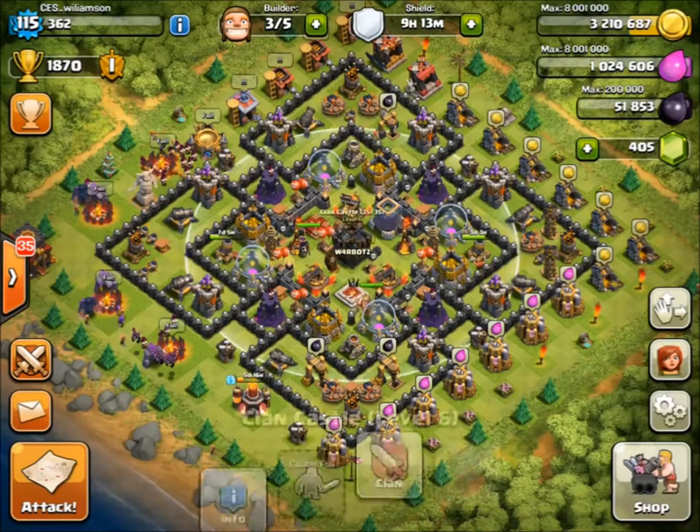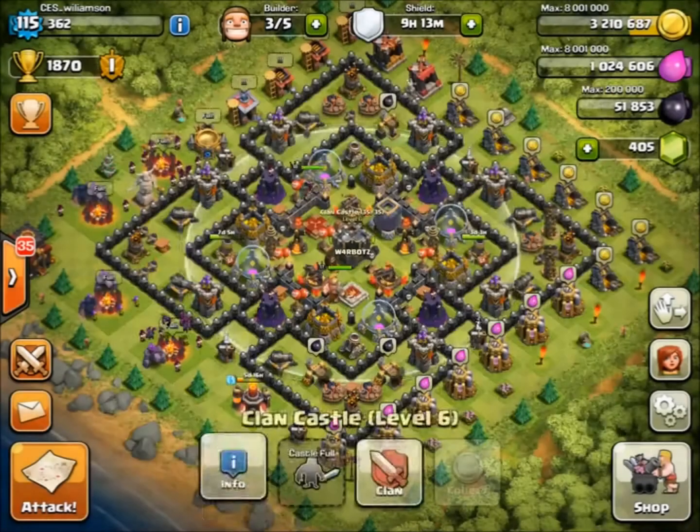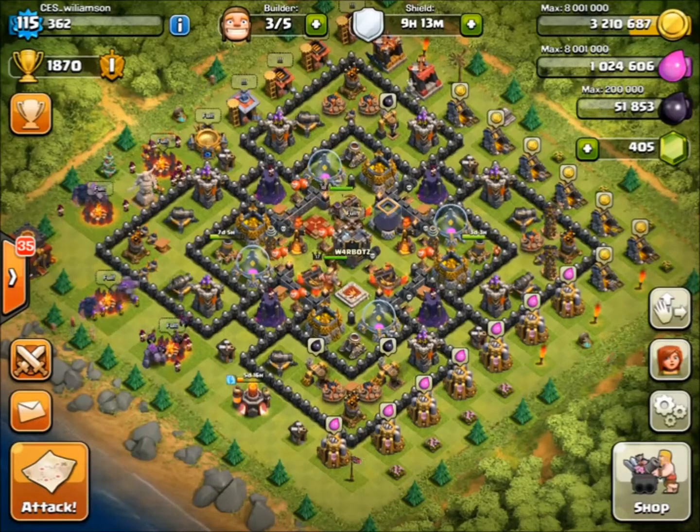Obviously both heroes come along, and in my maxed clan castle I have 35 spaces — one maxed Pekka, two maxed Wizards, and two maxed Archers. These are troops I got from clan mates outside of war, which is really handy.